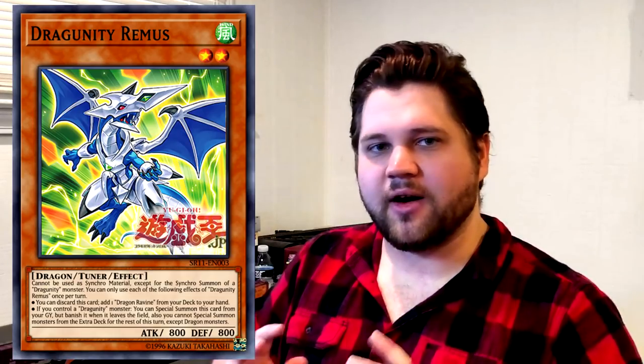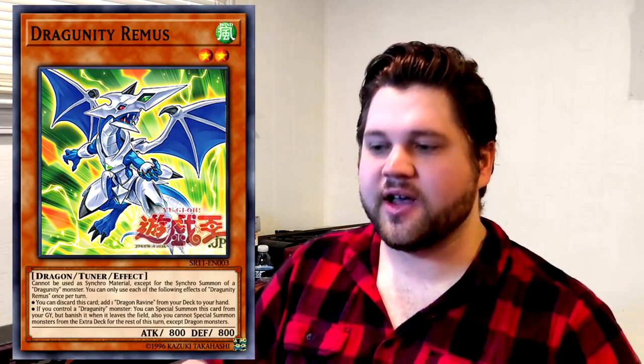Basically, it means that this card is Terraforming but also casually just another extender that can be placed at the beginning or end of the combo depending on what you need, which allows the deck to play through certain forms of interaction. Like if you normal summon Synodus, discard a tuner, and get Impermed or Veilerd on your Synodus — if you discarded Remus to add Dragon Ravine, you can just special Remus and still combo.